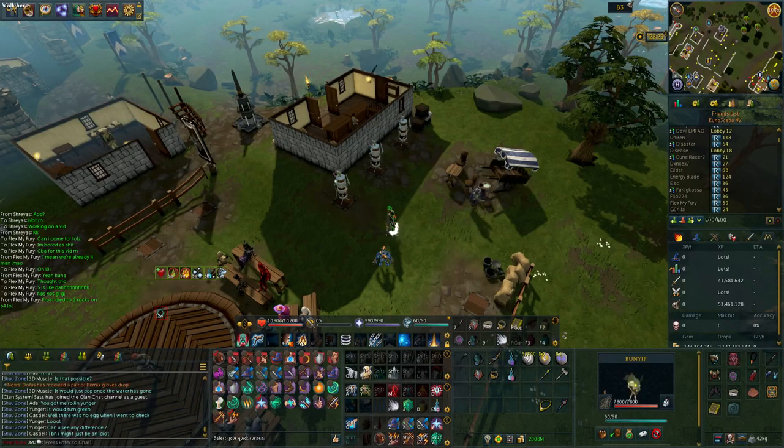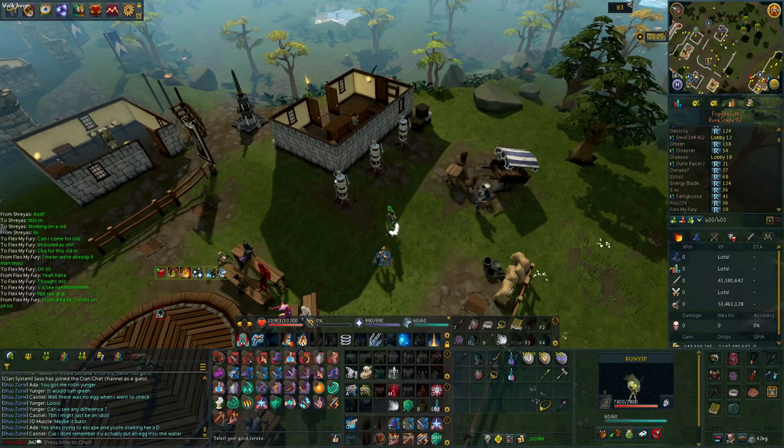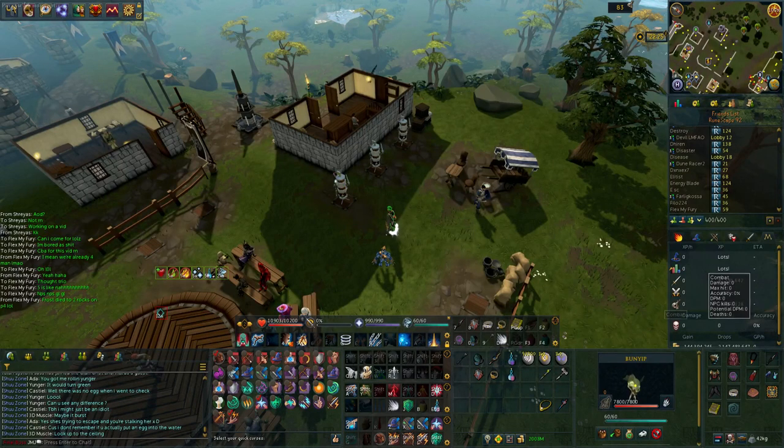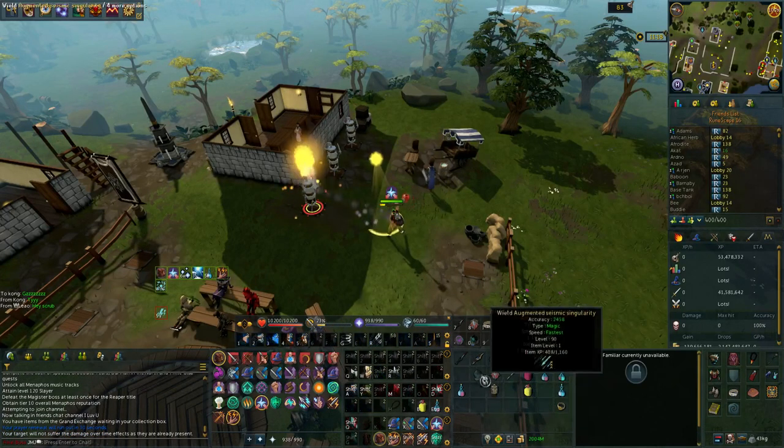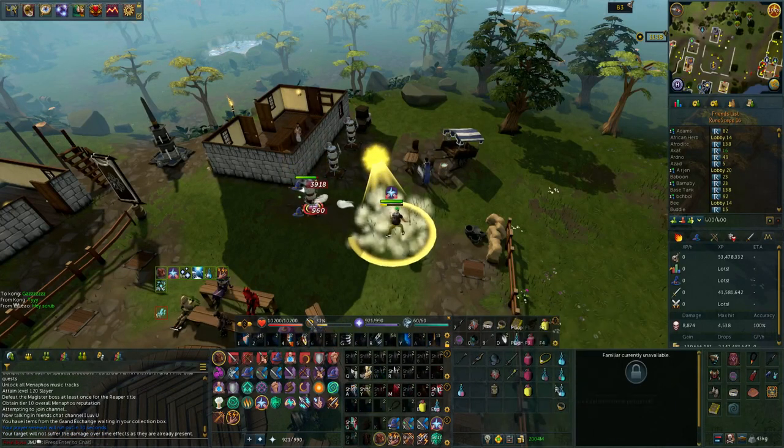I do realize that by showing this rotation inside of a 36-second sunshine it does accentuate how much extra damage is dealt. So by doing a comparison of without auto attacking versus with, we're just going to have a look at the damage and see what we come up with.